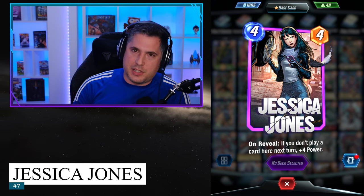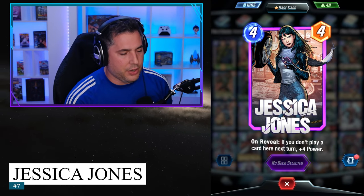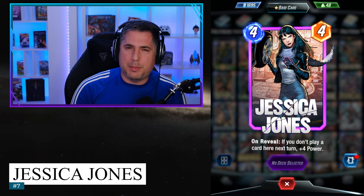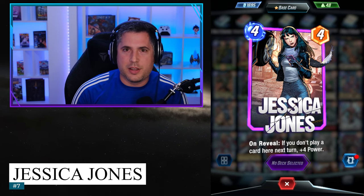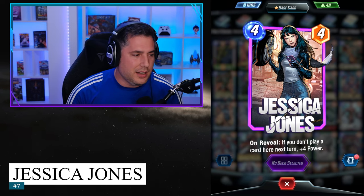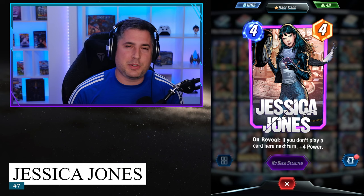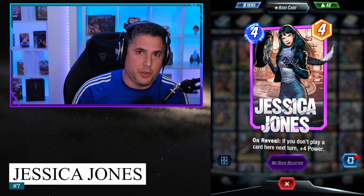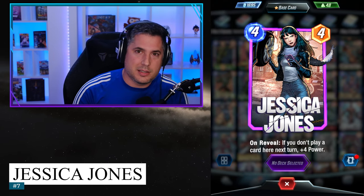8 power is key because it's not 9, so Shang-Chi can't punch it out. You have a 4-cost 8 on the board and the only thing you have to do is not play into that location again. Can it really be that difficult to just not play into Jessica Jones' location? Anyone who's played a lot of Jessica Jones will recognize that the condition for her on-reveal is really easy to play around, especially since she's a 4-drop. As a 4-drop, you still have the opportunity to play there on turn 6.